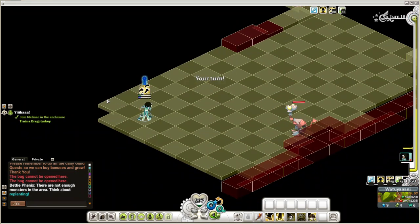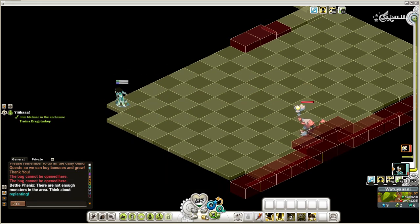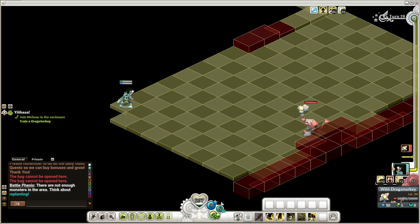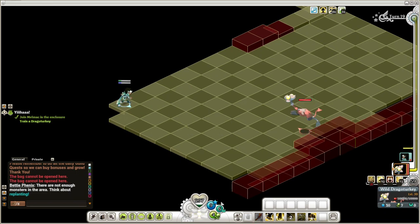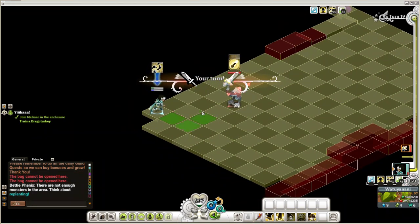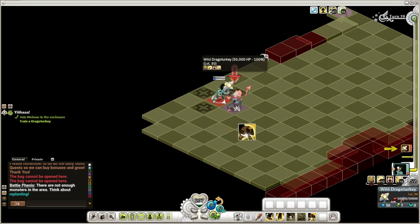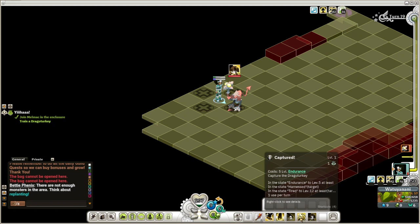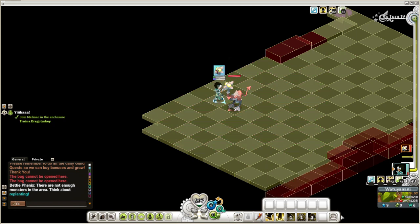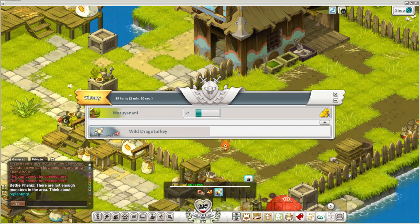Right now he's running away, but eventually he's going to start coming towards me again. The reason I wanted to get as far away from him as I could is because he's only got so many movement points and I don't want him to get close enough to peck me. But he's close enough for me to get right up on him, grab the harness, and then capture him. Boom. Done. And that's how you do it.